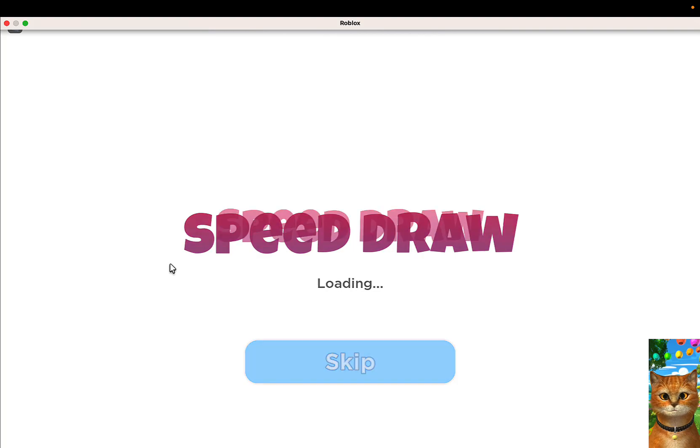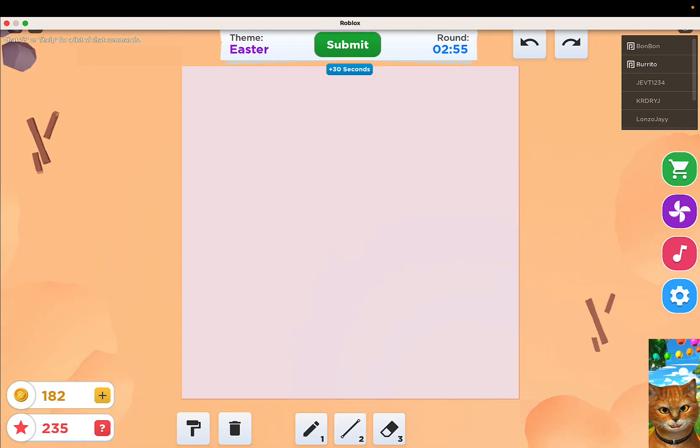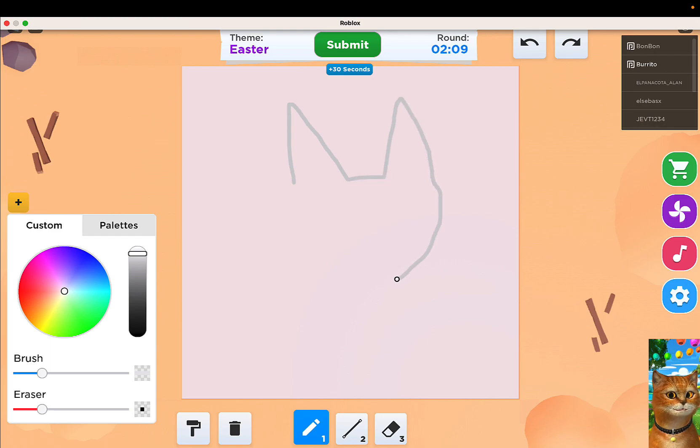Speed draw and chill. We have a theme: Easter. I could draw an egg, an Easter egg, a bunny — that's about it. Let's see if I can do this Easter egg... that egg is not looking right.